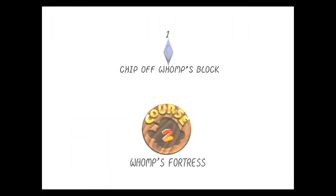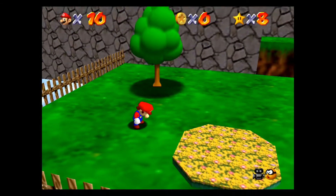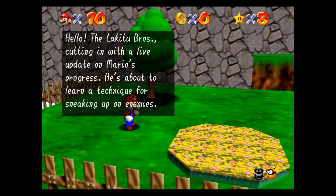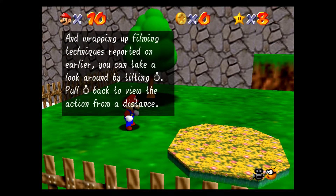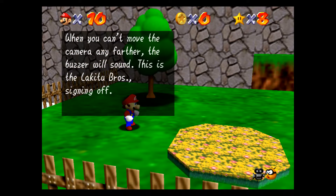Womp's Fortress — Chip off Womp's Block. Hello, the Lakitu Brothers cutting in with a live update on Mario's progress. He's about to learn a technique for sneaking up on enemies. The trick is he has to walk very slowly to walk quietly. You can also take a look around by tilting R, and pull R back to view the action from a distance. When you can't move the camera any further, the buzz sound plays. This is Lakitu Brothers, signing off.